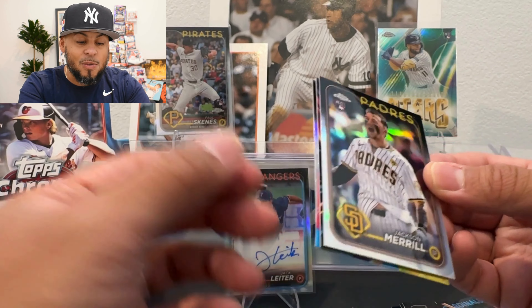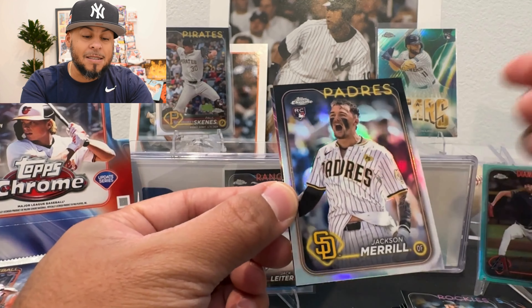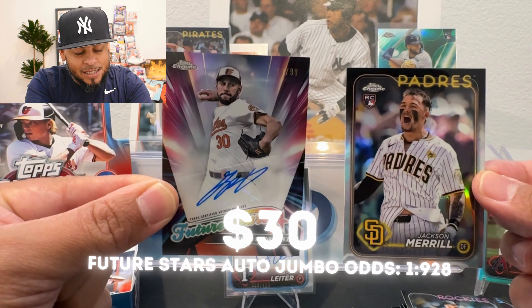In one pack, two hits are loaded into the back. We got a Dakota Hudson refractor and a Yordan Alvarez All-Edge. These are tough pulls — out of jumbos it's like one in every 70 packs. Miles comes back — look at this! Future Stars auto — double banger right there!